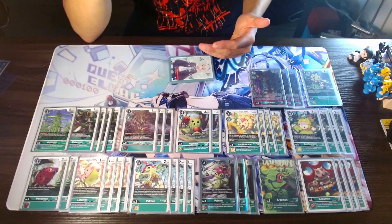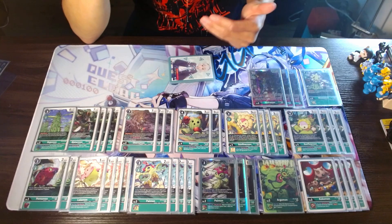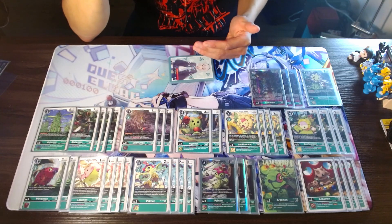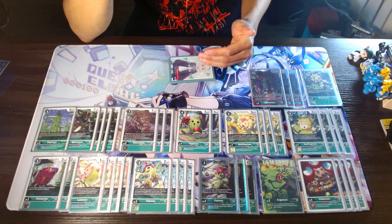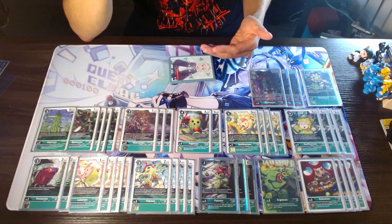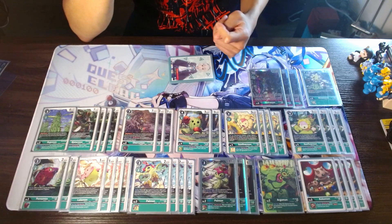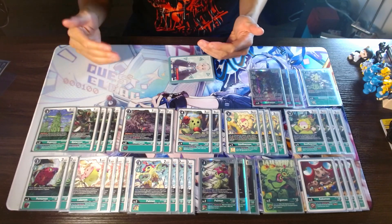With how efficient you can be with your Digivolution, whether it be through the training cards or the inheritables we talked about, you're really able to turbo into this guy for a really, really cheap cost. And then at the end of your turn, if you have two or more suspended Digimon with Vegetation, Plant, or Fairy in their traits — which with this deck is not very difficult to do — you can return one of your opponent's suspended Digimon to the bottom of its owner's deck. So really good removal mechanic there as well.